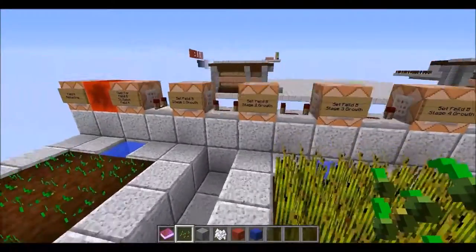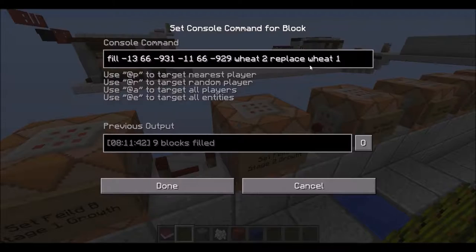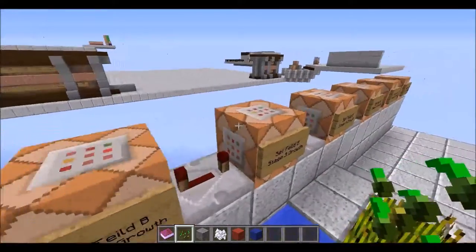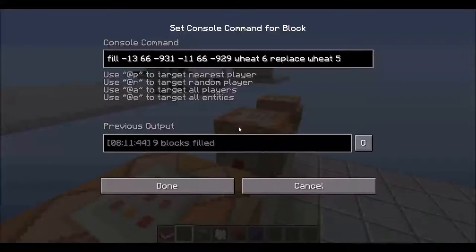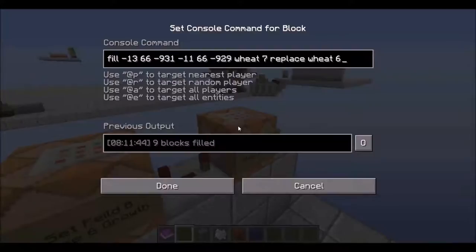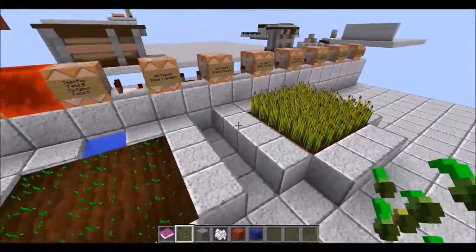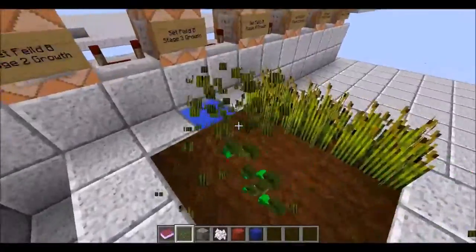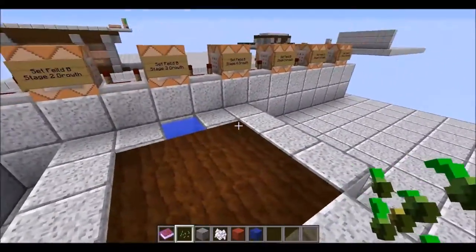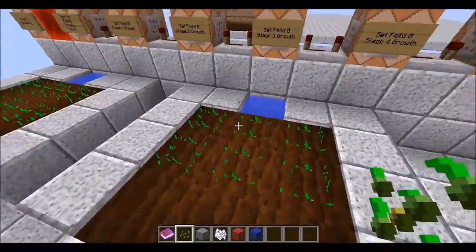It works its way through every single stage. All this first command block is doing is replacing stage 0 with stage 1, then as we move along we're replacing stage 1 with stage 2, stage 2 with stage 3, and so on all the way down to the end. That's basically it — not too complicated.